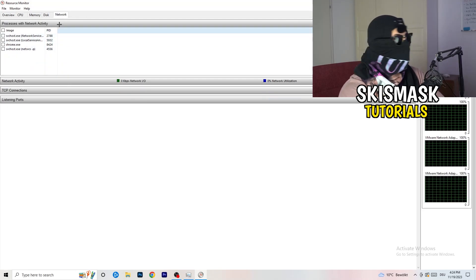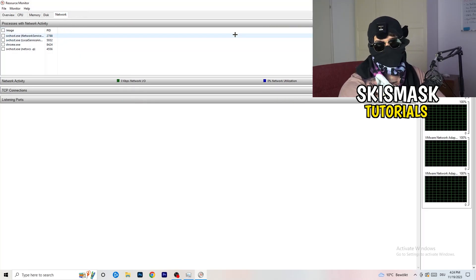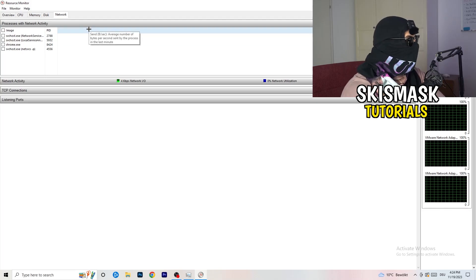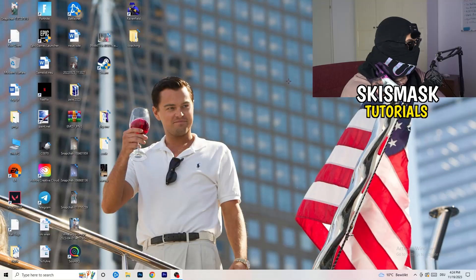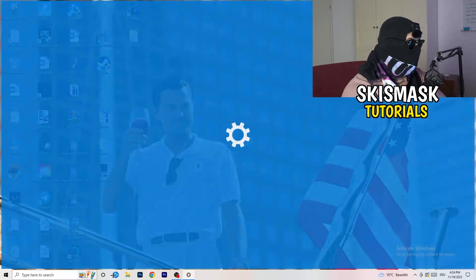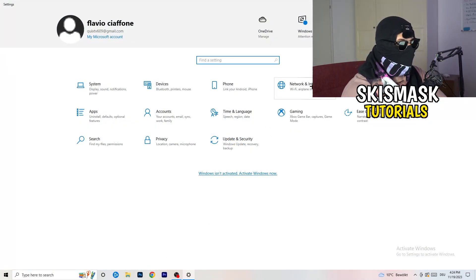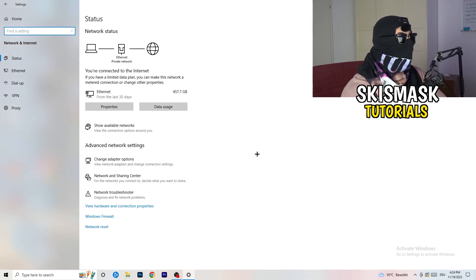Once you're finished with that, you can also use the overview in Task Manager to see all running processes, and click on the Network tab to filter to only network-related ones. Next, go to the bottom left corner of your screen, click the Windows symbol or press the Windows key, go to Settings, and click on Network and Internet. Then click on Network Troubleshooter.